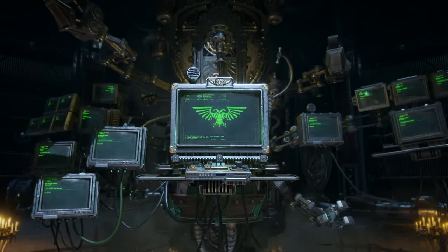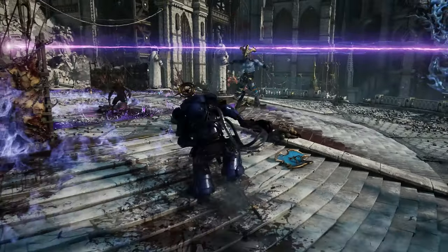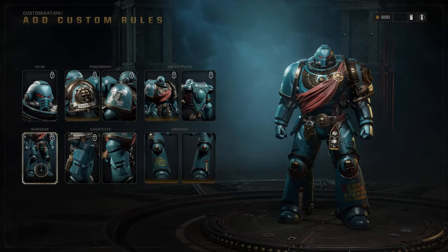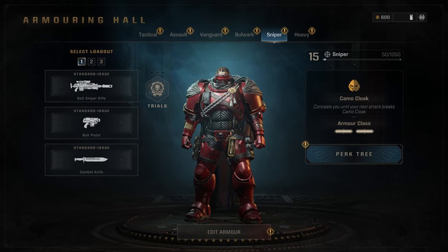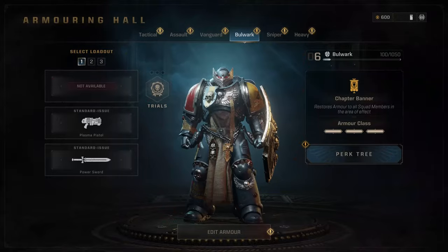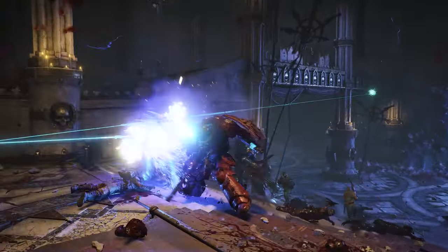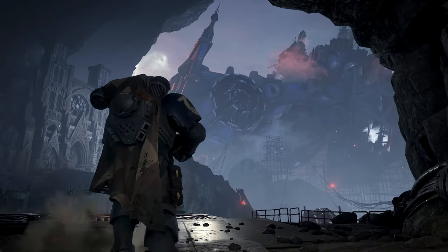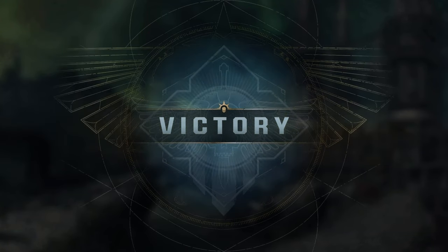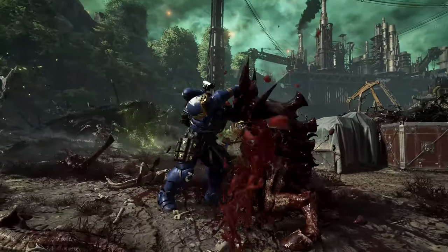Beyond the story campaign, you'll find Operations Mode, where the focus is on cooperation and replayability. Play as one of six classes with unique skills and abilities, then develop and customize them to make them your own. Whether you prefer the Sniper's Stealth Cloak and long-range capabilities, the Vanguard's Grapnel Launcher, or the Bulwark's Chapter Banner and Storm Shield combination, your Space Marine specialty — along with those of your squadmates — will be decisive on the battlefield. The more missions you play, the more cosmetics you'll unlock, and you'll also earn XP and Armory Data to spend in the Battle Barge's Armory to unlock new class perks and improve your armament's performance.